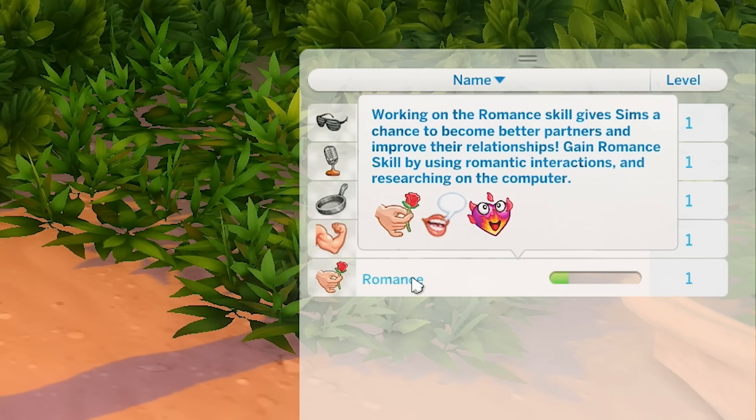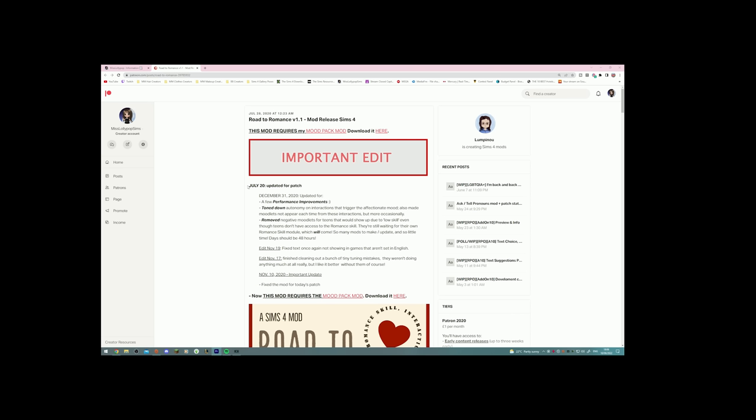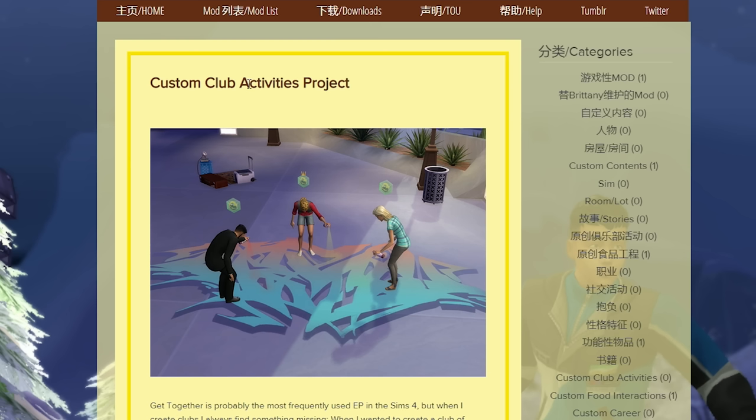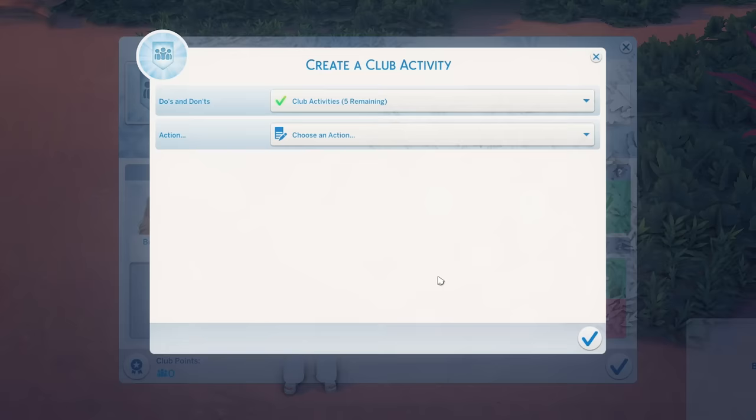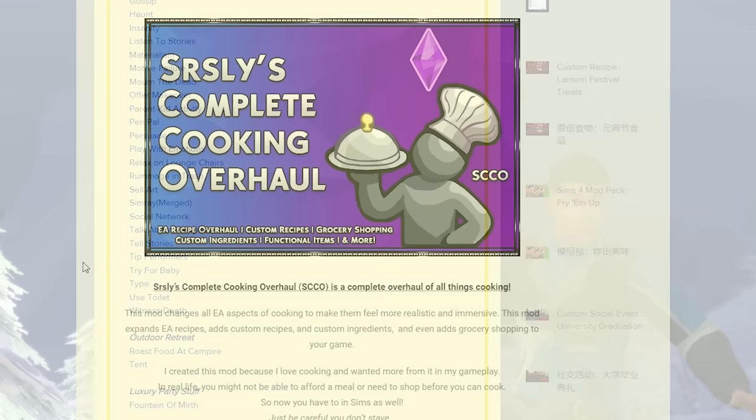The Road to Romance mod adds a romance skill so that when your Sims are really bad at the skill, they're less likely to be accepted in romantic interactions. When you improve it to level 10, your Sim will get new interactions and be approved for pretty much every romantic interaction — nobody will turn them down because they're so smooth. Rex's Custom Club Activities adds a bunch of custom activities you can use in clubs. Depending on what packs you have there are so many good options, and you can make some really interesting clubs in-game.